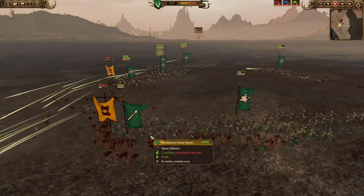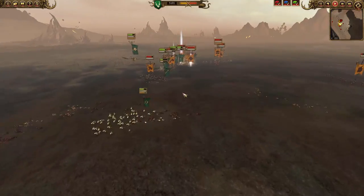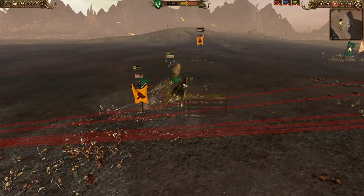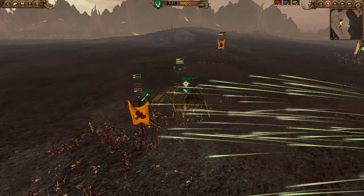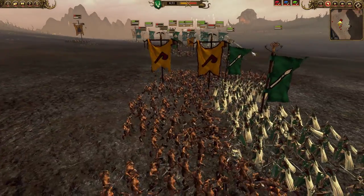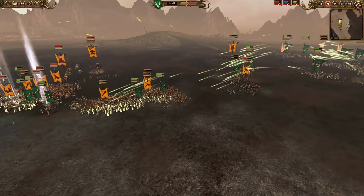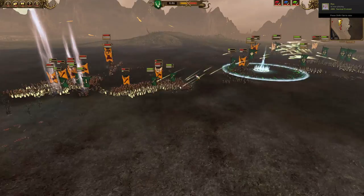I issue an attack order shortly thereafter and take out this unit of chaos warhounds. Thankfully I route them very quickly. The dragon is taking a lot of damage and comes to help the war dancers with Azarai spears, who aren't having a good time. Another huge mistake — I fire volleys at the bestigore herd as soon as my dragon lands, and she ends up taking a huge amount of damage from my own shots.